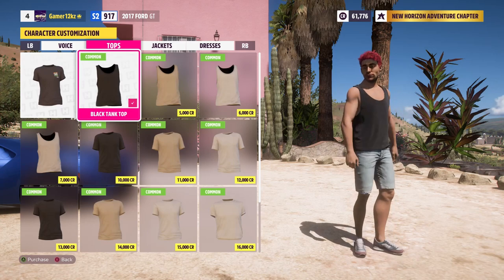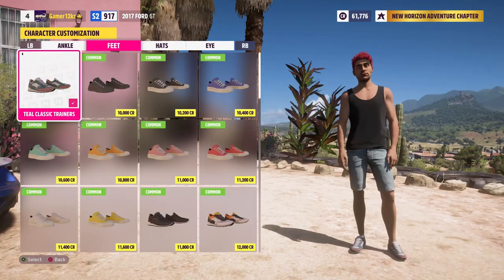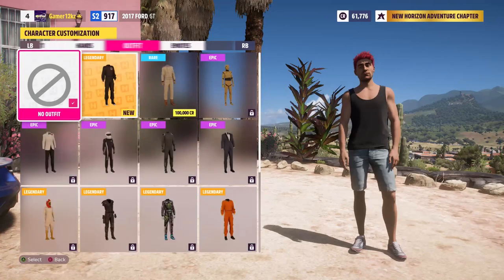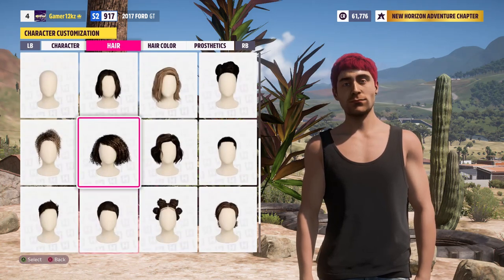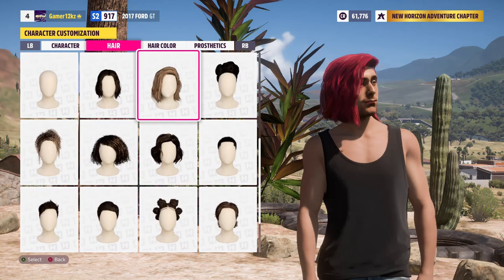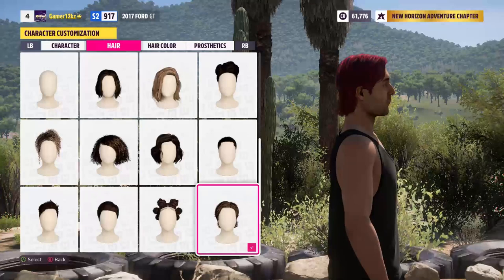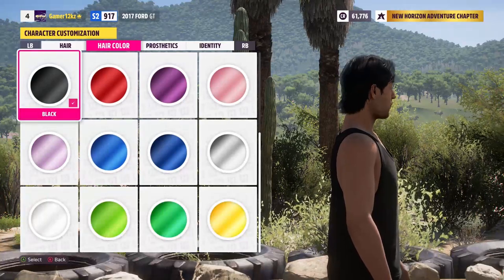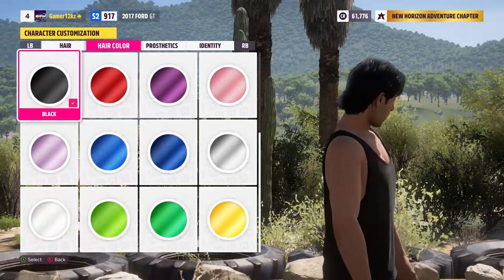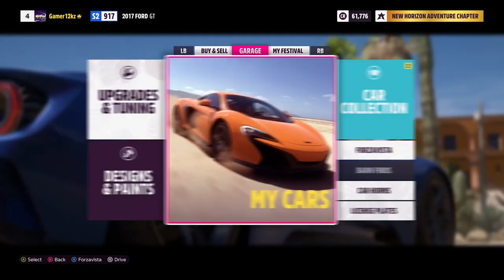4,000 credits isn't bad so we have to watch out for that. To be honest, I think that's it — actually no, we have to change the hair. That's the main reason we got here. How about the hair itself? Can we just go bald? Nah bro. I think this looks more stylish. Hair color — let's go for black. So we got a haircut — well, hair growth I think — and we changed the color of our hair.